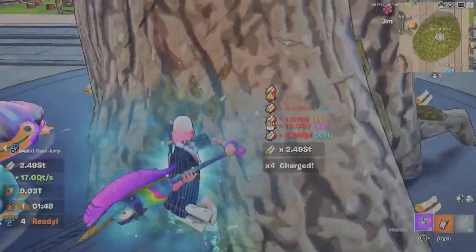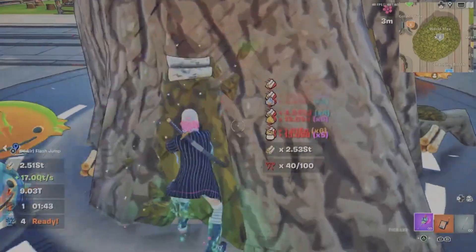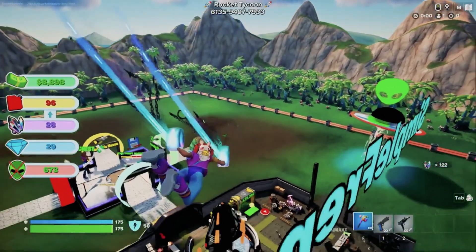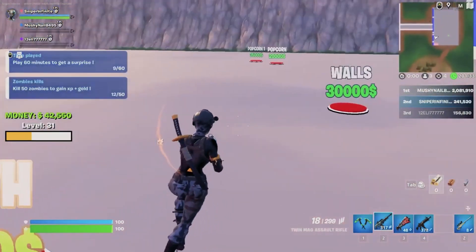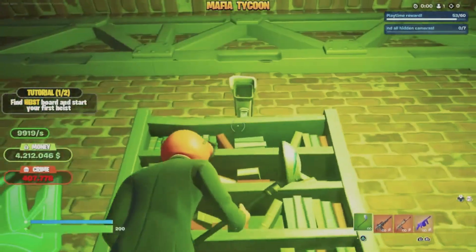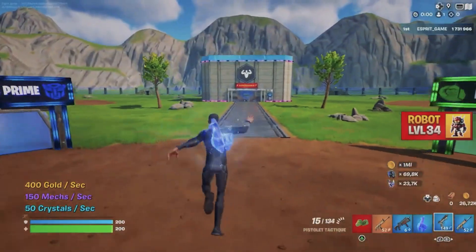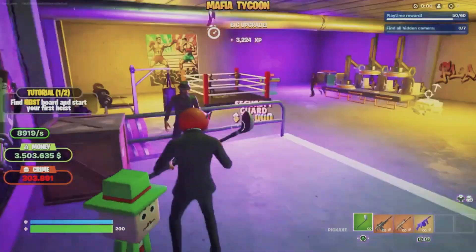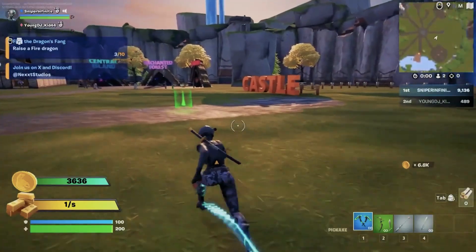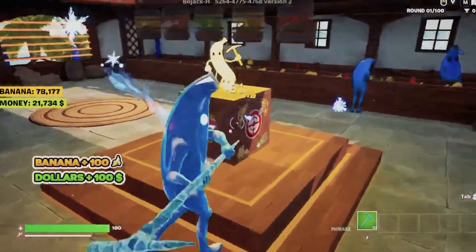So, there you have it — our Top 10 Tycoon Maps in Fortnite Creative 2.0. Each of these maps offers a unique and exciting experience, from managing a bustling pizza empire to running a luxurious island resort. Whether you're looking for action, strategy, or pure fun, these maps have something for everyone. Which map are you most excited to try? Let us know in the comments below. And if you enjoyed this video, don't forget to hit the like button and subscribe for more amazing Fortnite content. Thanks for watching, and happy gaming!